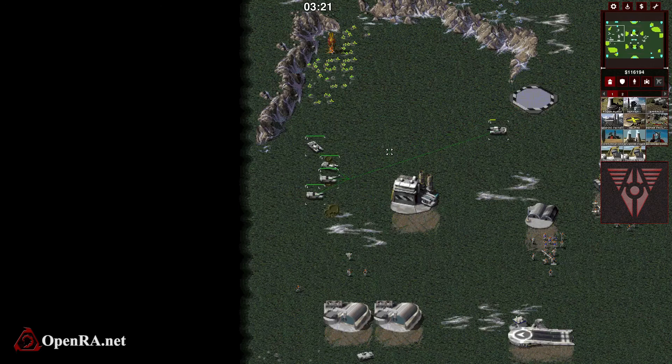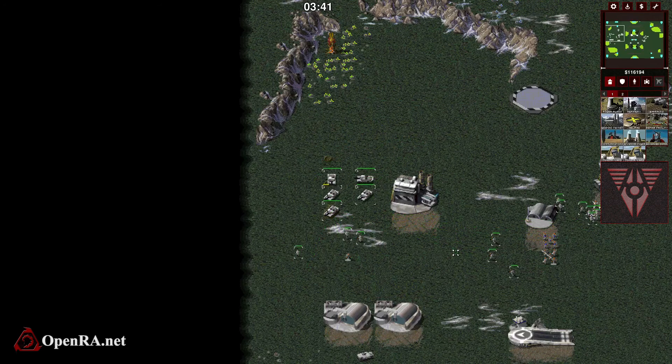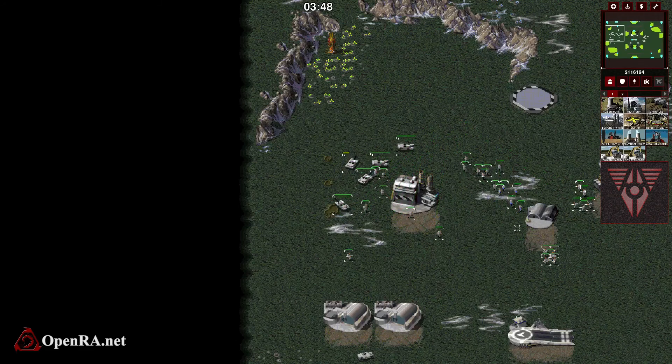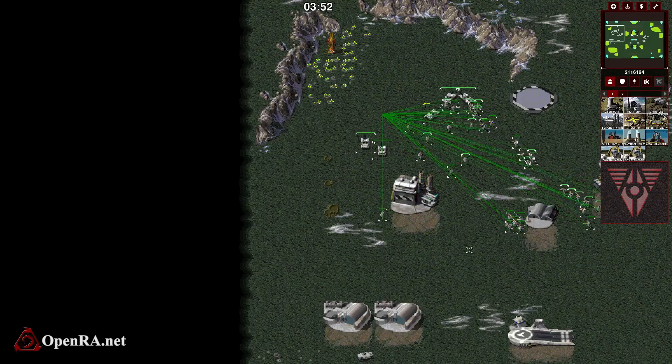You can actually select individual units. It takes some getting used to, but to do that you just hit shift and left-click, then rebind your key. You can also select units of the same type by shift double-clicking — it selects all units of that type. Shift double-click repeatedly to build up your entire selection group.